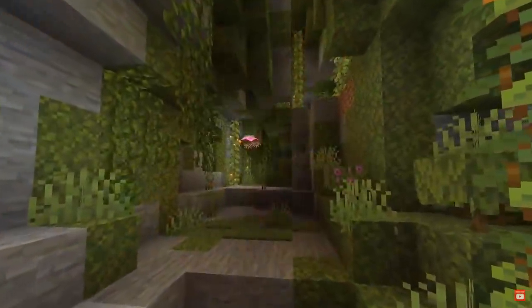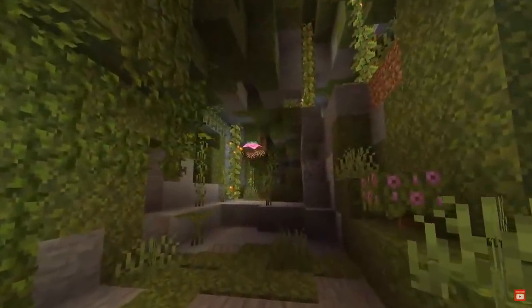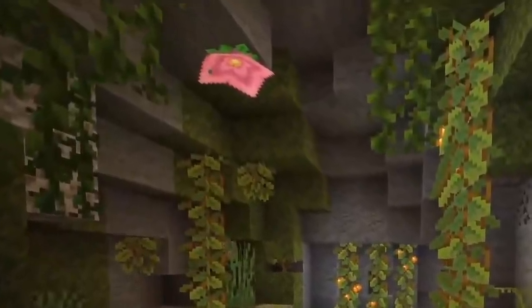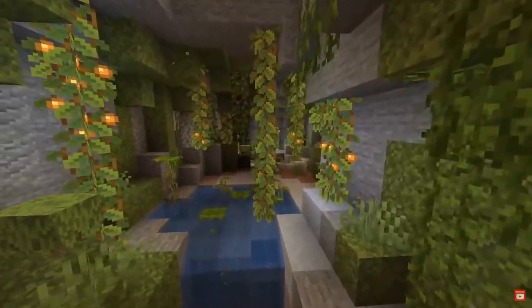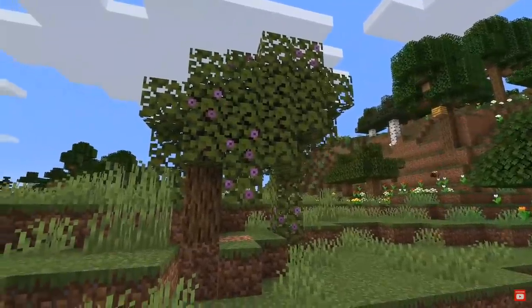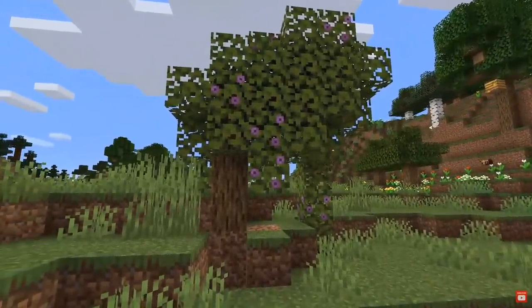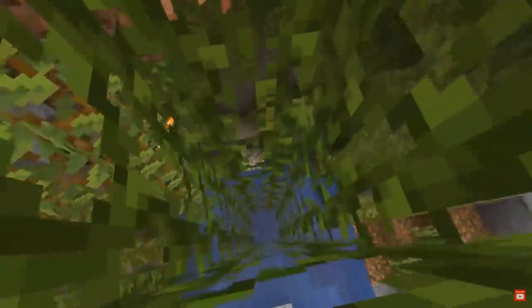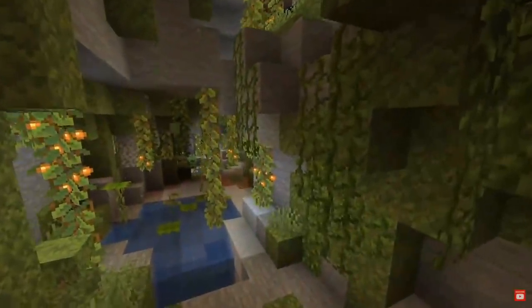In Lush Caves you can also find these new types of flower which are called Spore Blossoms. They are attached to the ceiling and emit cool looking particles. Lush Caves can be found whenever a player finds a new type of tree known as the Azalea Tree, which serves as a landmark for the biome — go underneath the tree and you'll find a lush cave.